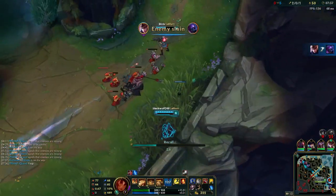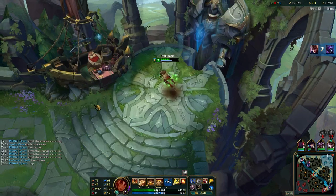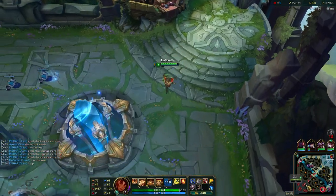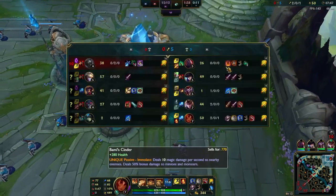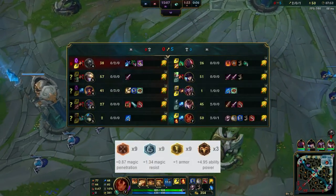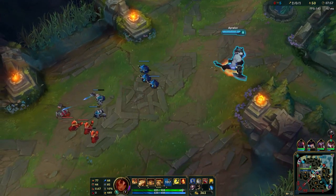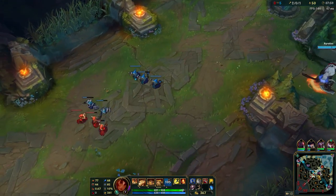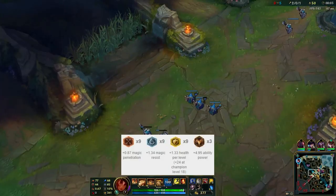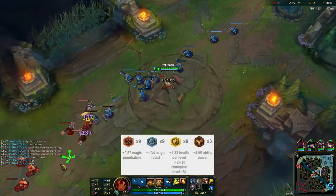Now I'm going to give you four different rune pages you can run on Taliyah. The first is a standard AP page if you don't have much IP to spend on runes: Magic Penetration Marks, Magic Resist Glyphs, Armor Seals, and Ability Power Quints. The next page is for a heavy AP enemy comp or AP assassin in the laning phase: Magic Penetration Marks, Magic Resist Glyphs, Health Per Level Seals, and Ability Power Quints.